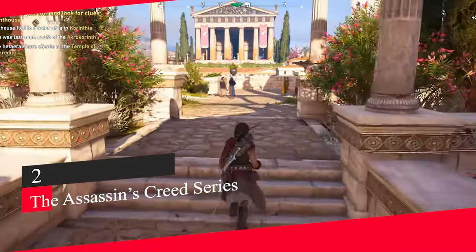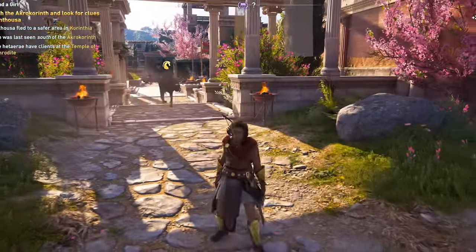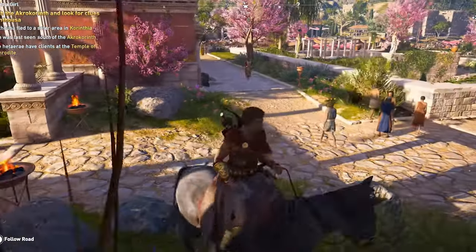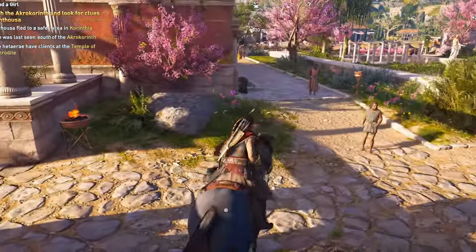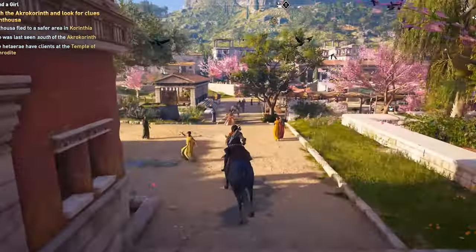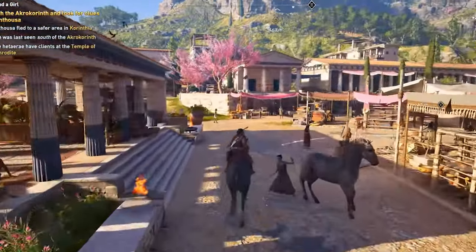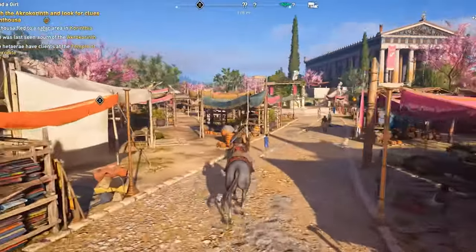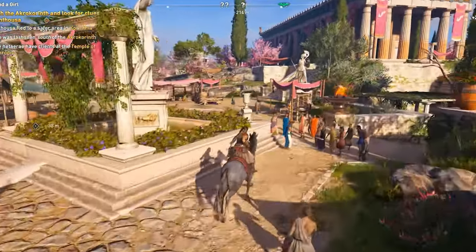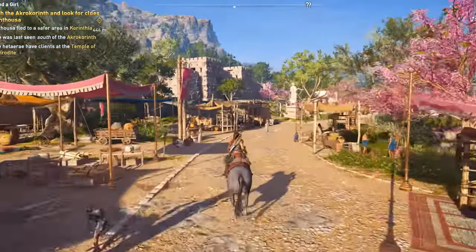Number 2: Assassin's Creed series. The Assassin's Creed franchise has had its ups and downs, and none of the base games put much effort into historical accuracy. However, this changed when Ubisoft added the Discovery Tour mode to Assassin's Creed Origins and Odyssey. This mode was designed for use by teachers as an educational tool to teach students about ancient Egypt and Greece. Discovery Tour lets players either walk around traditionally or automatically move between points of interest, paired with narrated informational icons explaining how each object or area ties into real history.